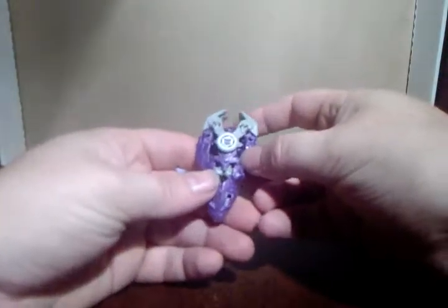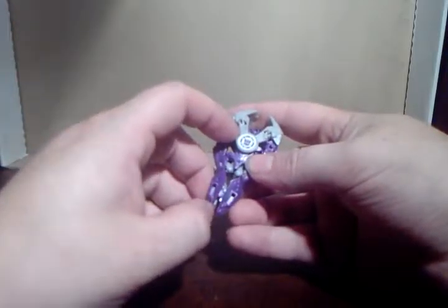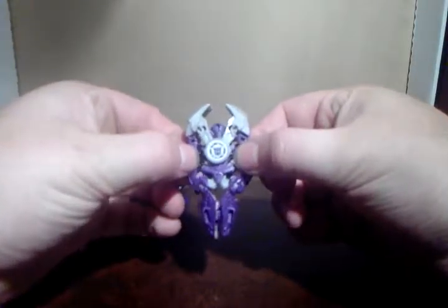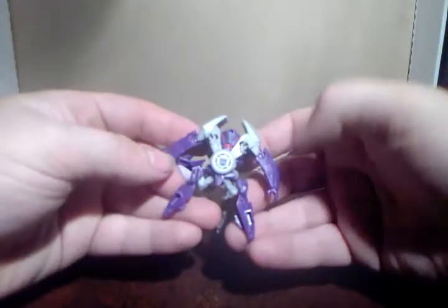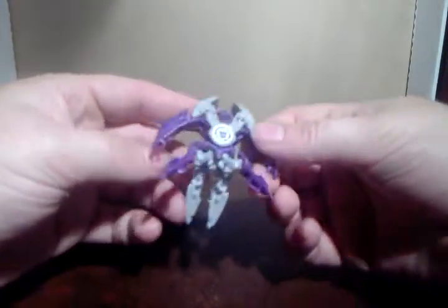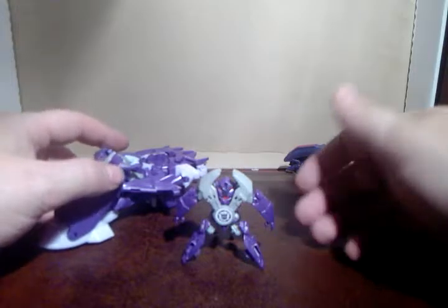We'll do Air Razor's transformation quickly first. What you do is just split the front piece here, because they do just about tab together. You get these two side pieces — and just pull. He's got his little legs that you can kind of wriggle forward a bit, but be careful because it's only quite weak plastic. And that's it — he's a little four-legged guy. Big mouth. No articulation at all. He's kind of neat, I guess.